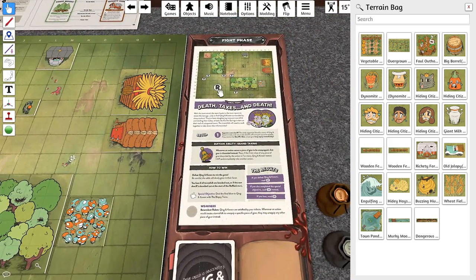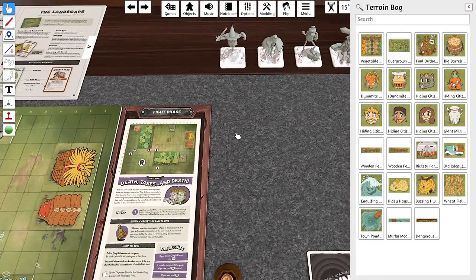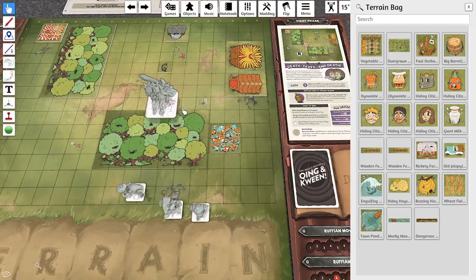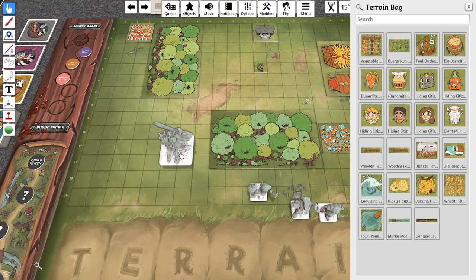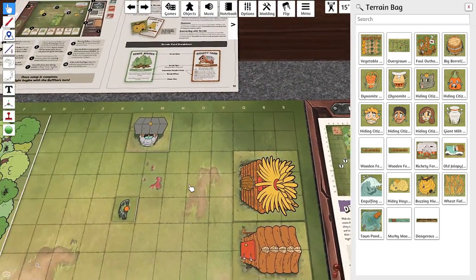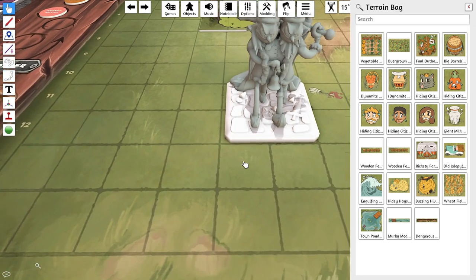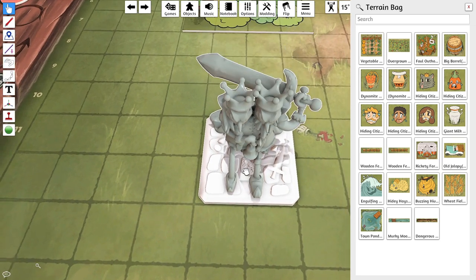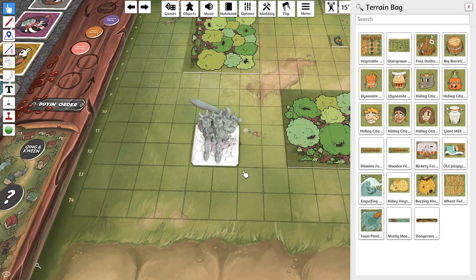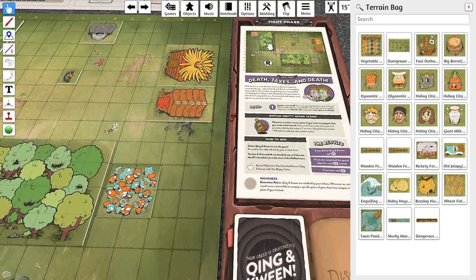Now we know that the ruffian is going right there. Let's get the ruffian's miniature out. There it is — that's King and Queen right there. He's going to look awesome painted — you'd want to paint him real colorful. Now we do have some spaces to put our characters around. I'm going to put the Blobsy twins right here with Yancy Plover right next to them. Obviously placing them won't be a problem in a real game — this is just because of Tabletop Simulator.